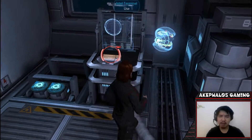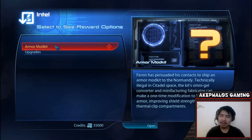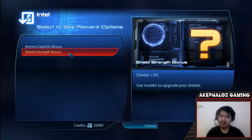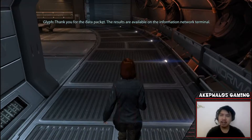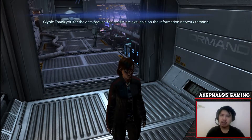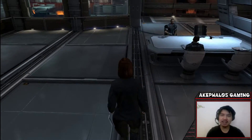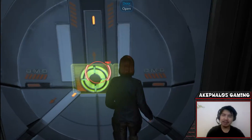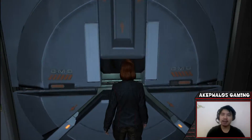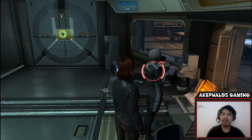Glyph mentioned something about an upgrade terminal. As you can see here, there's an armor mod kit which we can expand into either ammo capacity or shield strength. I'm going to take a closer look at all of these off camera and figure out the right upgrades for this playthrough.